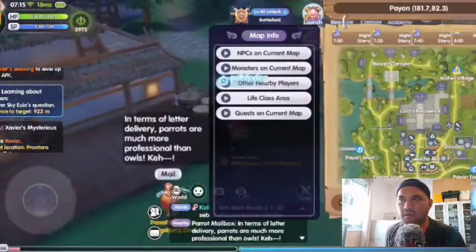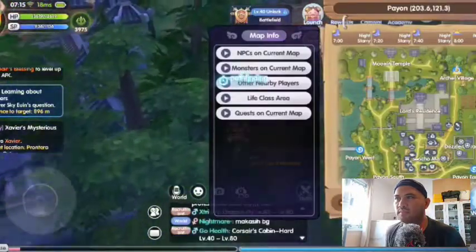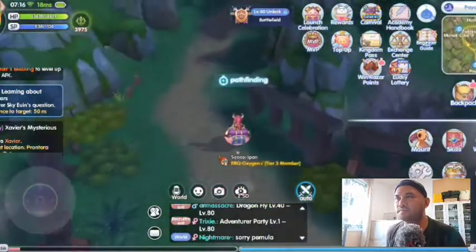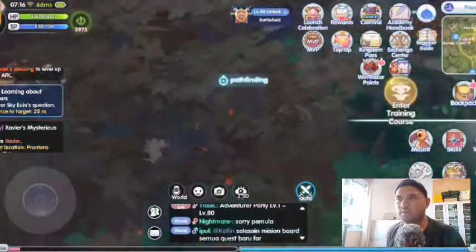After arriving in Payon, go to Archer Village, located at the upper right side on the map, and talk to Sky Eoin.